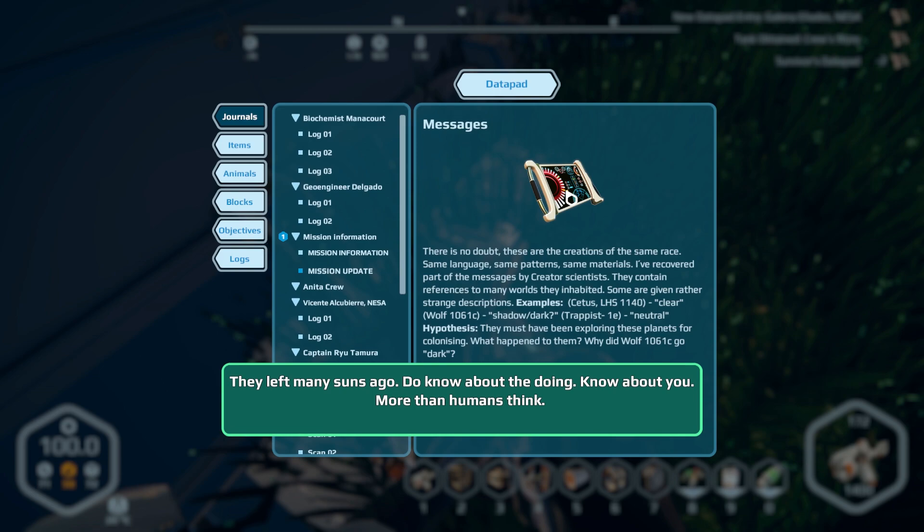They left many suns ago. 'Do they know about you? More than humans think.' 'The messages — there is no doubt these are the creations of the same race: same language, same patterns, same materials. I've recovered part of the messages — they contain reference to many worlds they inhabited. Some are given rather strange descriptions: Cetus LHS 1140 — clear; Wolf 1061C — dark shadow slash dark; Trappist 1E — neutral. Hypothesis: they must have been exploring these planets for colonising. What happened to them? Why did Wolf 1061C go dark?'